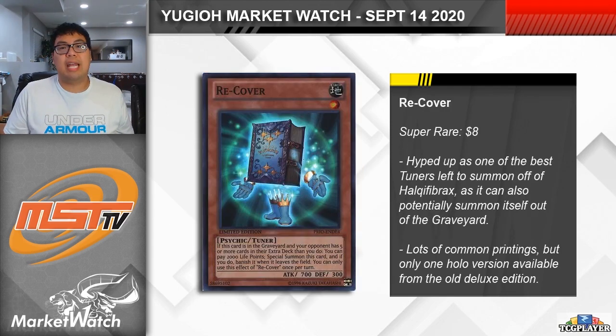So with hits on the banlist to Jet Synchron and O-Lion, people are scrambling a little bit to find viable tuner monsters to play that can be summoned off of Halky Fibrax. Yesterday we talked about Plague Spreader Zombie, which is definitely a great choice, but another card that has caught some people's attention is Recover, a level 1 psychic tuner monster. This card allows you to potentially summon it out of the graveyard as well by paying 2000 life points if your opponent has 5 more cards in their extra deck than you do. It's also worth noting that this card can be summoned off of Emergency Teleport as it is a psychic monster, which some combo decks were already playing alongside PsyFrame Gear Gamma, and it's a level 1 Earth tuner so you can use it to make something like Naturia Beast depending on the deck that you're playing.